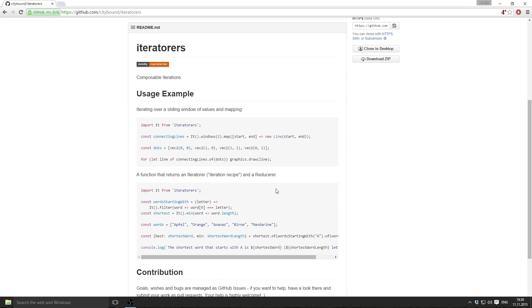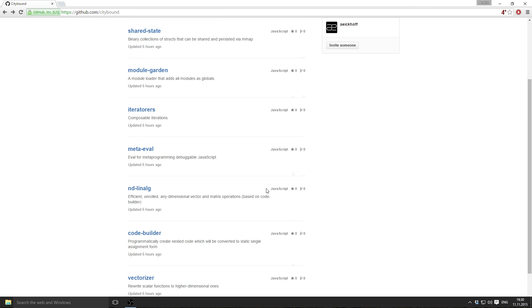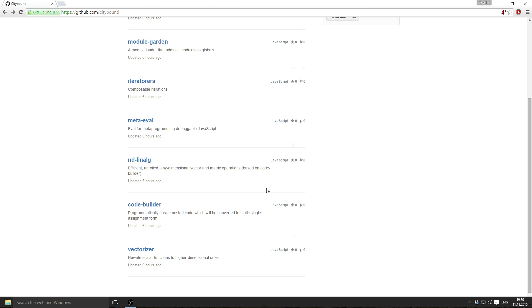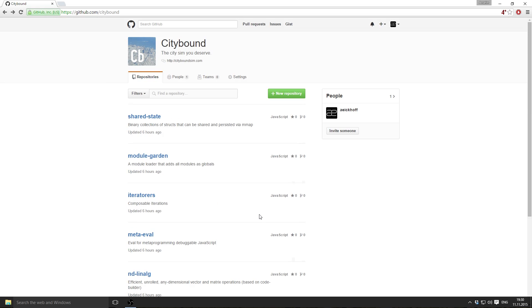Let's look at a couple of other ones — you can see the structure is always kind of the same. Some of them already have more documentation, others less, and slowly I will fill all of this with even more life. There will be a lot more modules which I will add here. I'll put the link in the description so you can take a look yourself if you're interested. That's all about CityBound on GitHub and what it looks like.